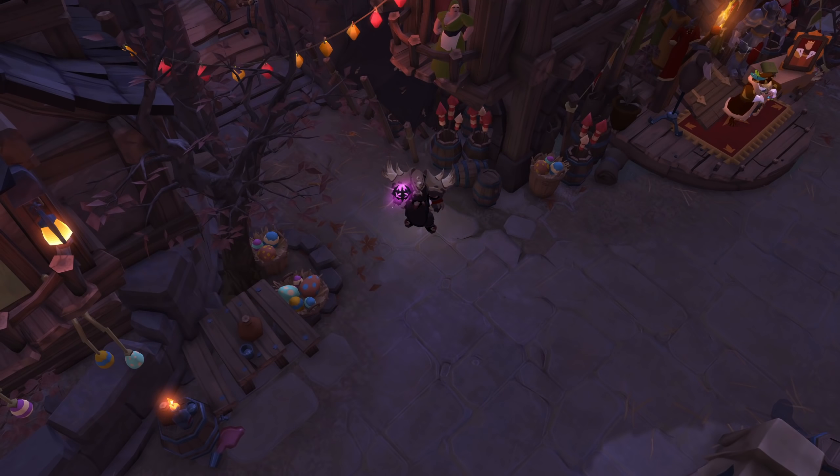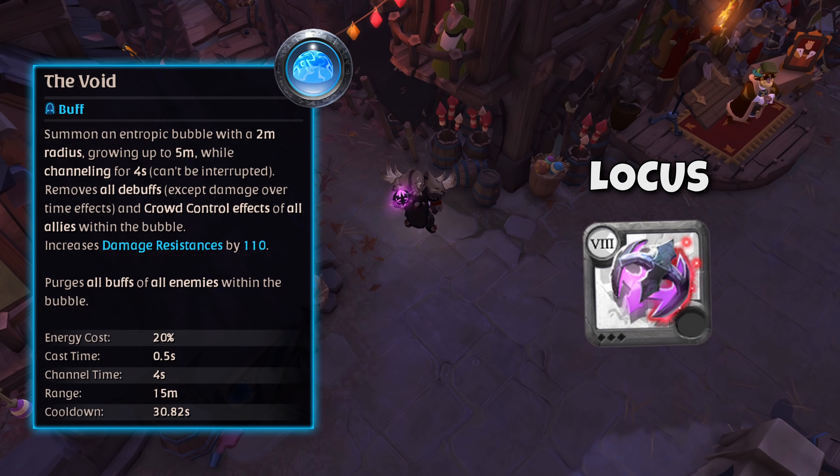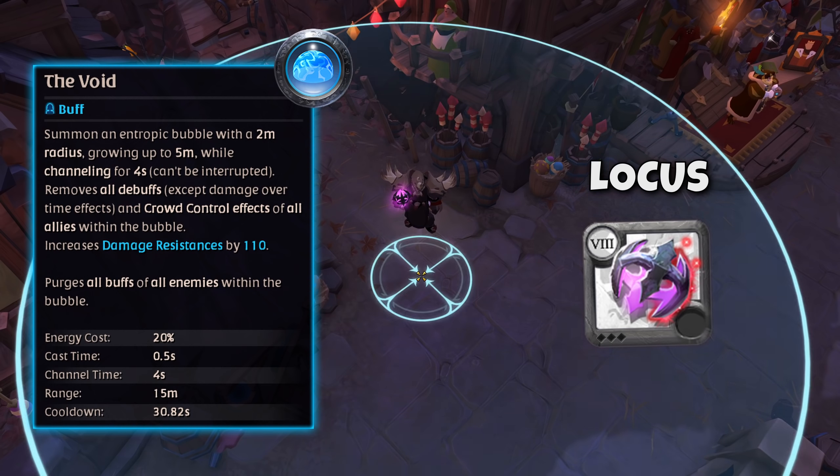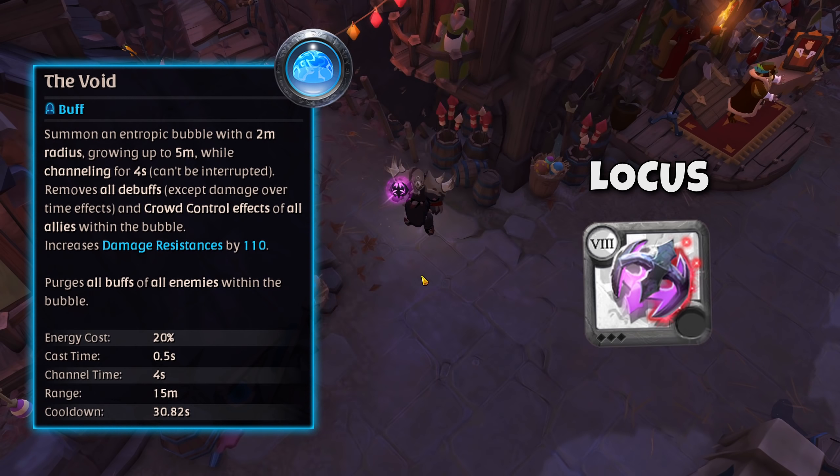The first ability we will look at is the Void. This ability belongs to the Malevolent Locus, which is one of the seven arcane weapons which players simply call Locus. The arcane tree is a support tree, so if you wish to play as a support, this tree is a great one to look into. You will recognize the Void ability by the dark bubble that grows in size over the following seconds. Whilst this ability is being cast, you can't interrupt the person casting it, which is a very strong perk that leaves this ability with little counterplay to it.